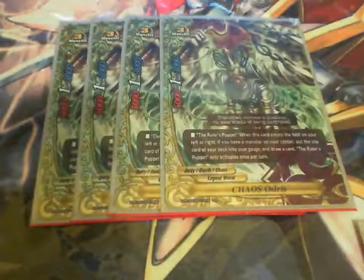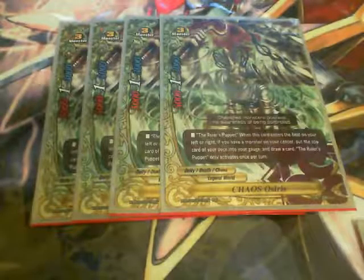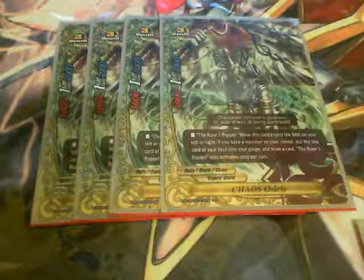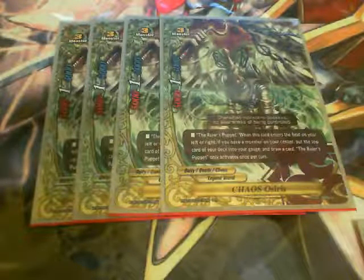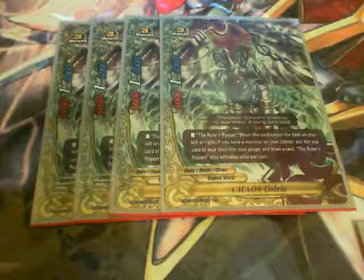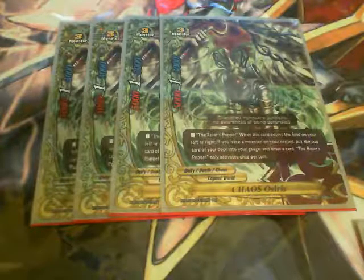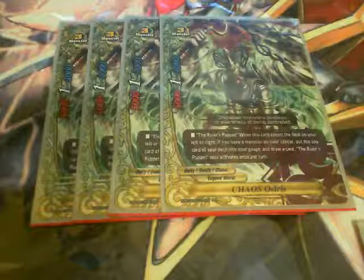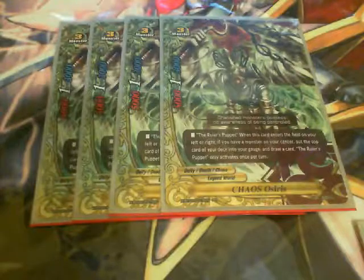Next up is 4 Chaos Osiris. When he enters the field on my left or right, and if I have a monster in the center, I get 1 gauge and draw 1 card. Using A Ruler's Privilege or the Manufactured Gear God to call him for free and then getting a gauge and a draw is really nice, as well as having a 5k monster on my field.